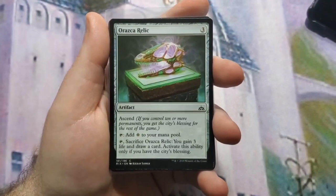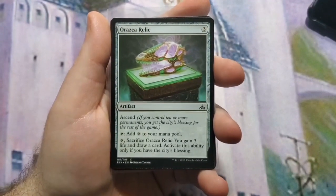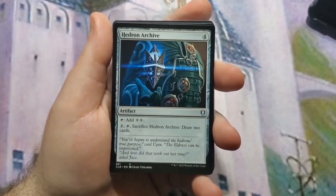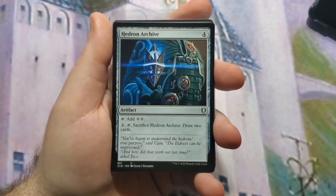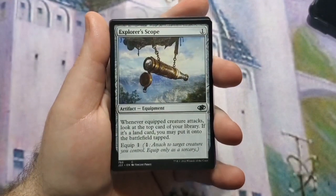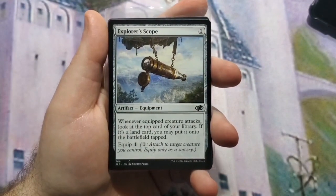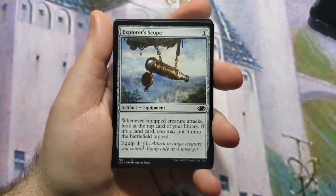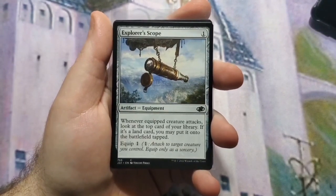Arcane Signet — if you have the city's blessing you can sacrifice it later to draw a card and you get to gain life, which fits the sub-theme. Hedron Archive is another mana rock that lets you sack it to draw cards. Explorer's Scope I like in a tribal deck because you're going to be attacking — give it to the creature most likely to survive so you can start looking at lands to get into play and get them out of your deck.